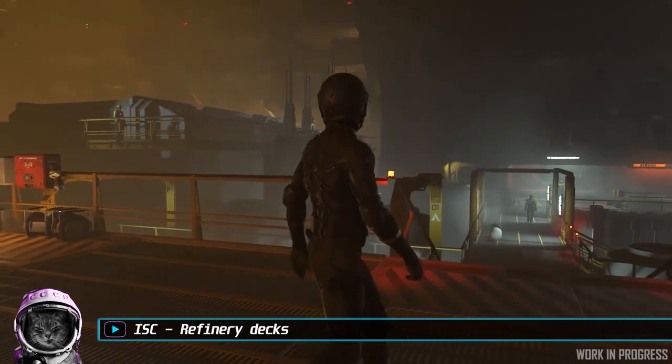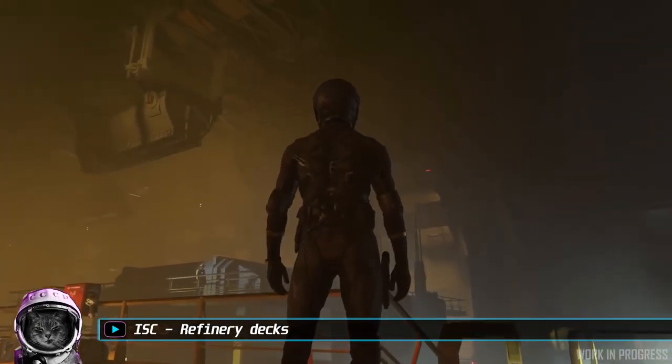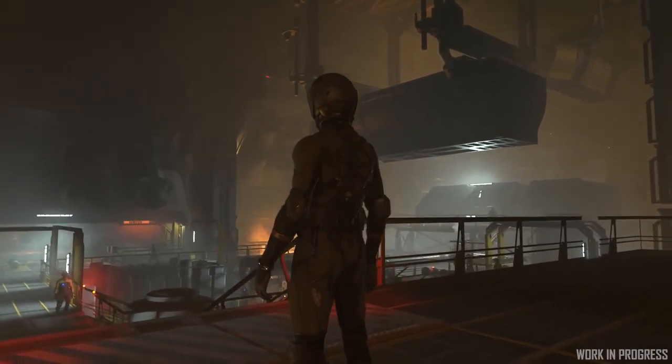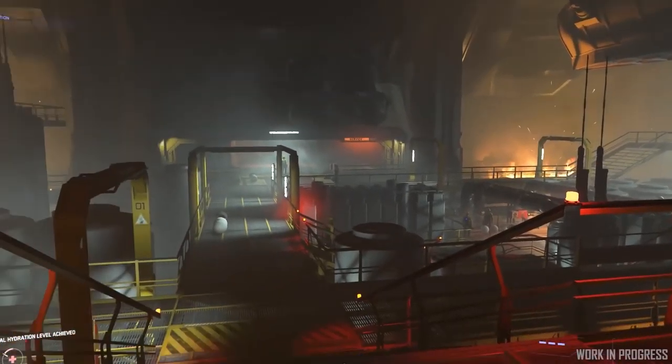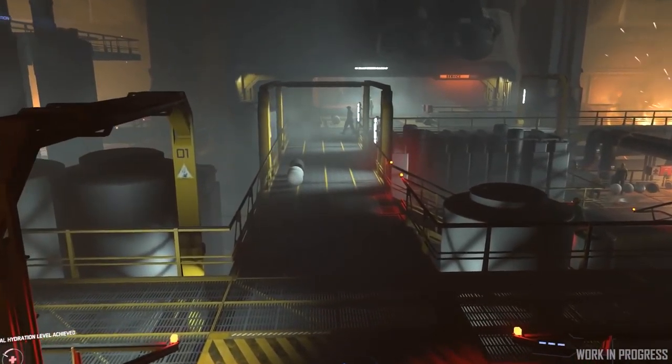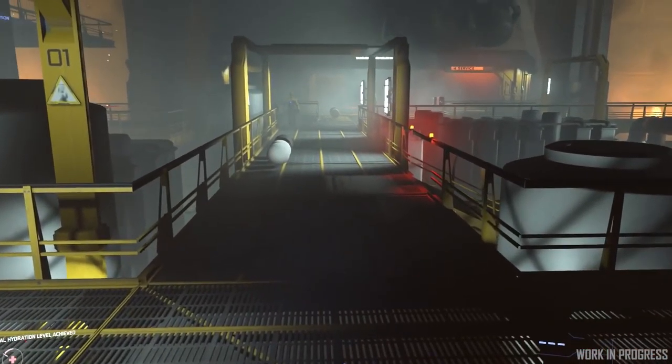Over this quarter, we've been following along with the early development of our upcoming refinery decks, and we're here now with another look at current white box, gray box look dev. The refinery decks are meant to occupy a separate space within the rest stops from the more commercial areas.